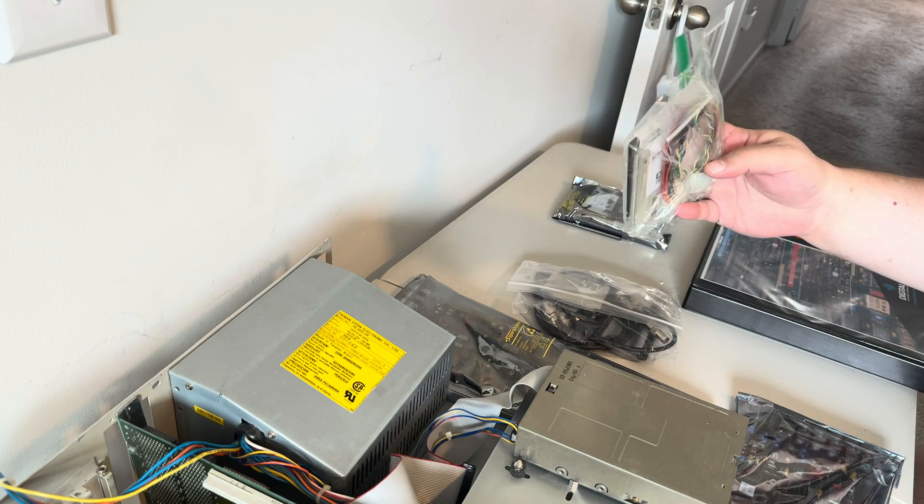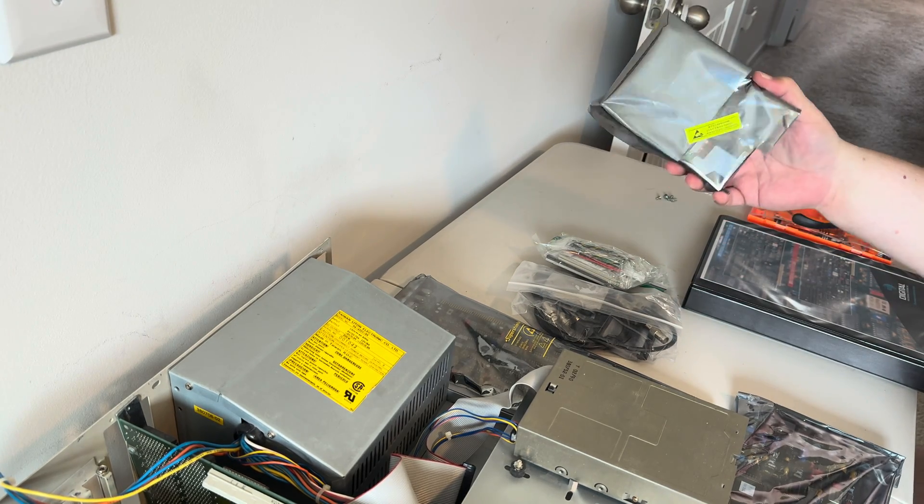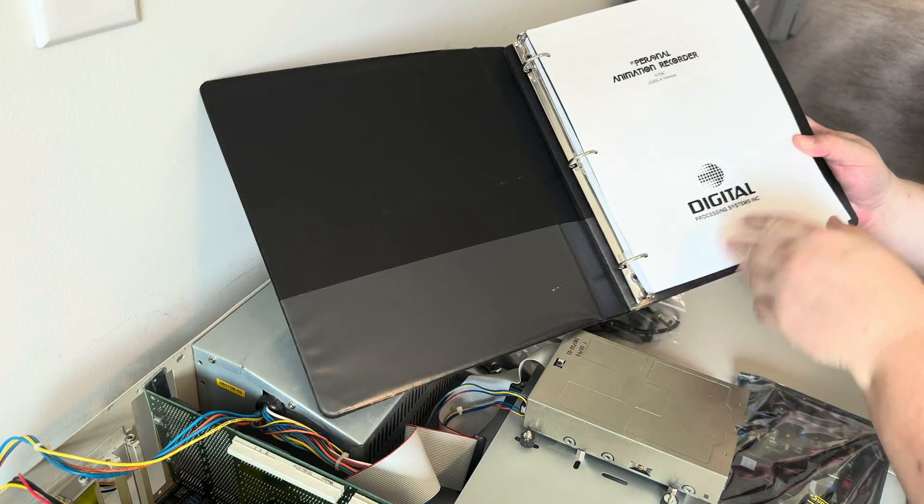All the various adapters and floppies. And then the hard drive is here. The hard drive didn't come with the PAR or the TBC — you did need to actually purchase this yourself. And then there's the big guide on how the heck to use all this.